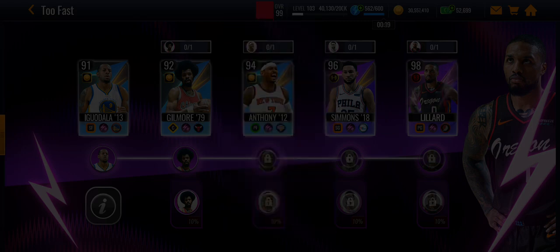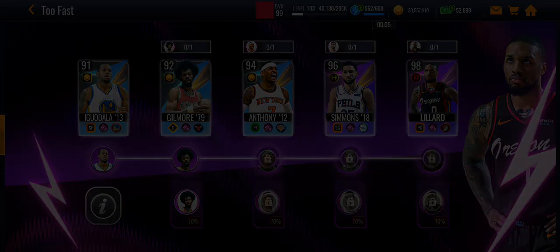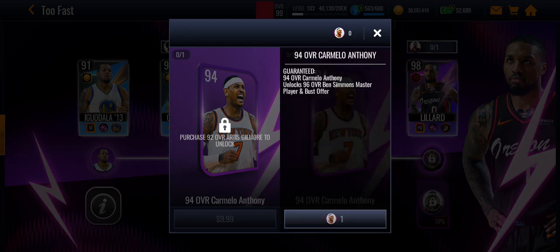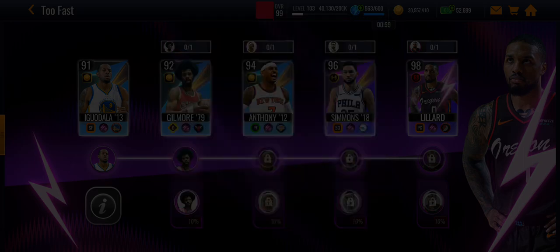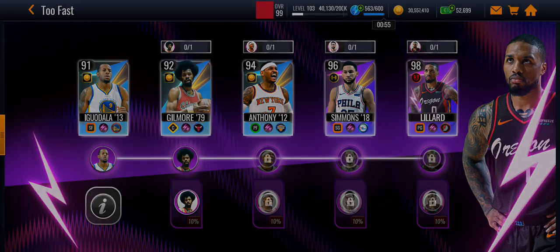It's a pro pack that has a 10% chance to get Artis, and then you have to spend 500 cash. I don't know how much you have to spend for the other ones, but once you get the 92 you will unlock Carmelo Anthony, and once you get that you get Ben Simmons 96, and then you go all the way up to Damian Lillard.